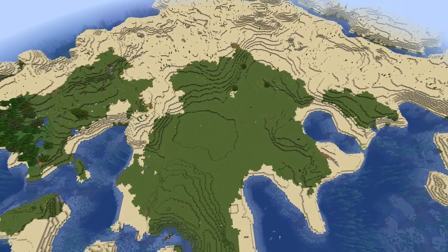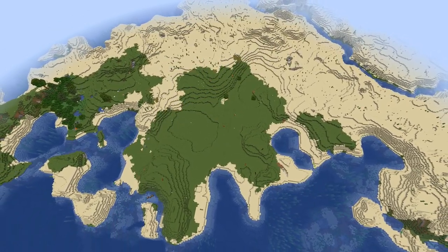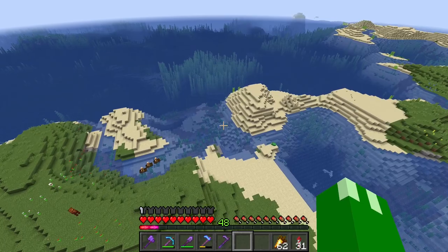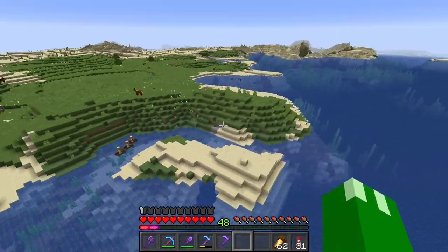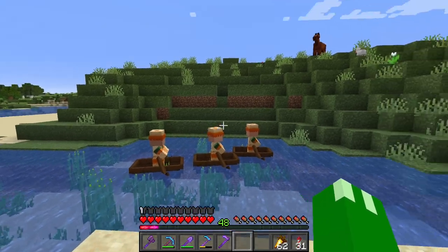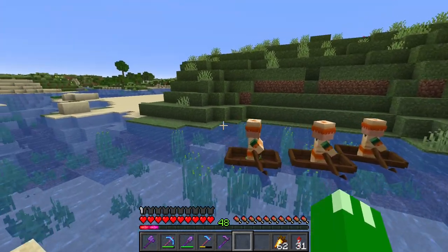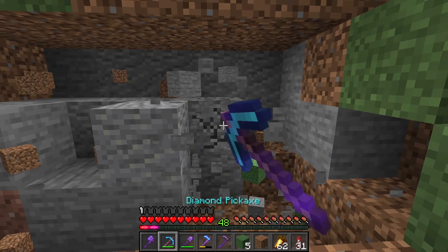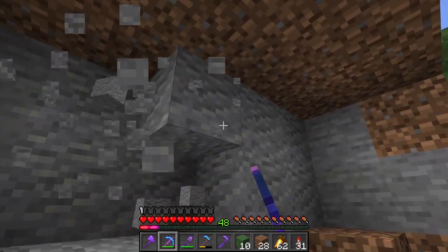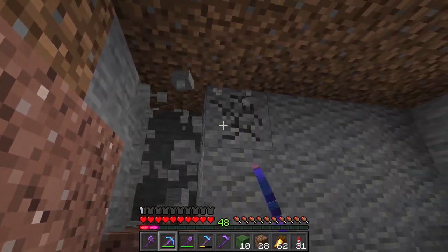Now that our area is ready to go, let's get back in first person and get to building. We need a villager breeder because otherwise we're not going to be able to populate our village. Villager breeders take up a lot of space and we don't want it visible here in the town, so I was thinking we just dig into this hill and build it right under it. This way it'll be super easy when we need to ship villagers into their houses.